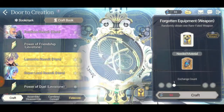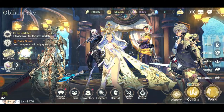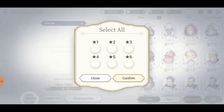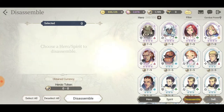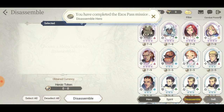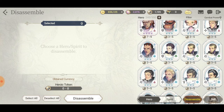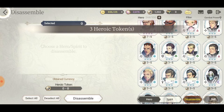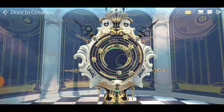Let's go back and dismantle some of our units in order to get our points up. I only need one, to be fair. There we go, we got enough. Let's jump into the Door of Creation once again.